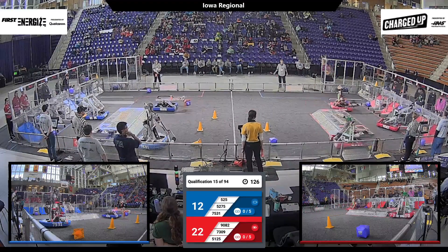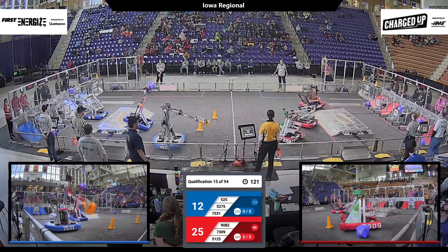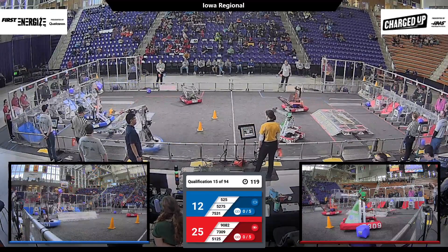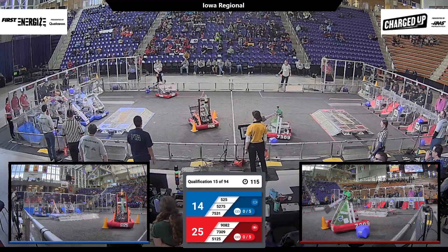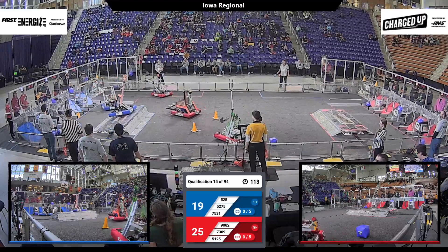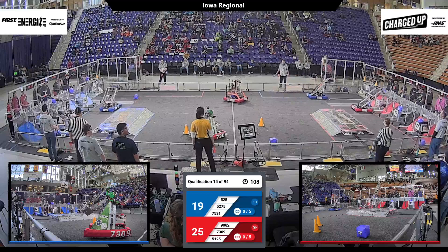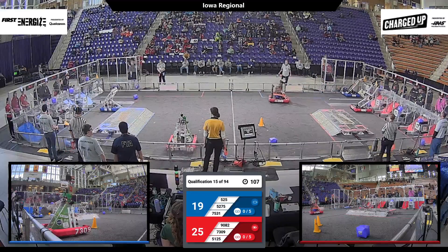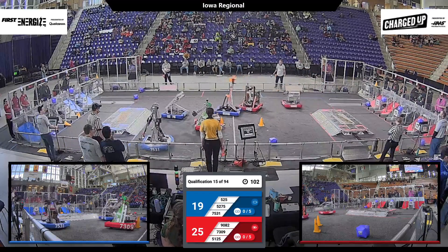90-82, 51-25, both with cubes for Red. One gets placed. 525 has a cube for the Blue Alliance — that's placed up high. 75-31, their teammate following close behind with a cone, but that goes off the mark. 982 has a hold of a cube; that's placed at the mid-level for the Red Alliance.